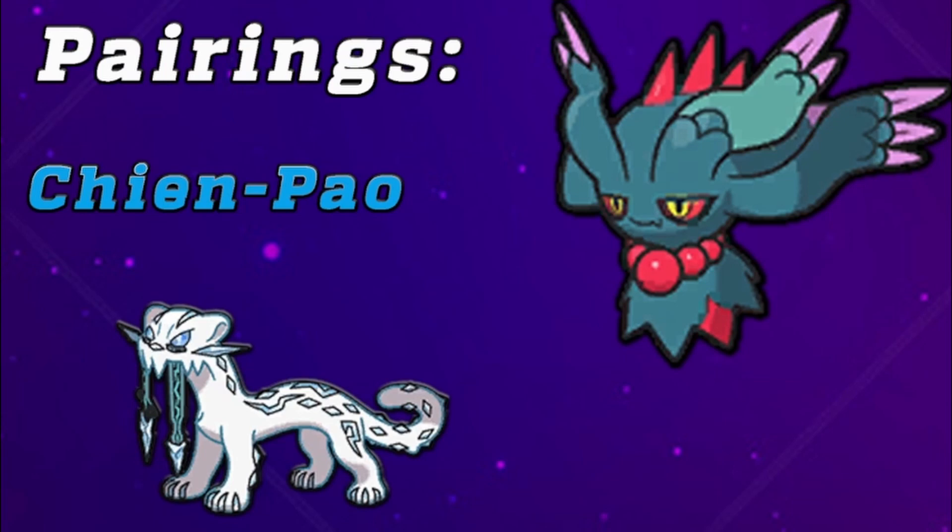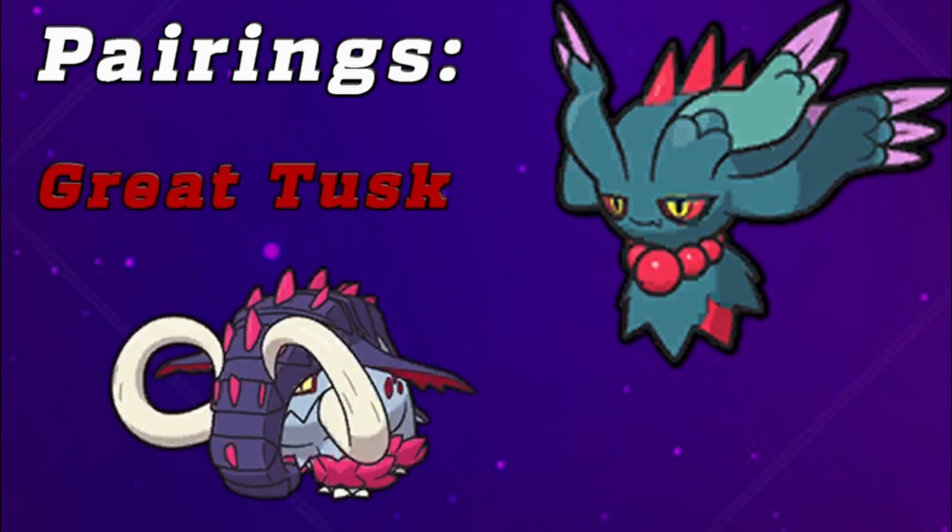Lastly, we have Great Tusk. One thing Fluttermane struggles with — if you can even call it that — is Normal-types. Fat Normals like Chansey and Blissey are very much taken advantage of by a strong Fighting-type like Great Tusk. Great Tusk is utterly insane with its base 131 Attack stat and two amazing STAB moves in Headlong Rush and Close Combat, along with good hazard-clearing potential. You don't really want to run boots with Fluttermane, so Great Tusk's hazard clearing keeps it healthy for revenge attempts.